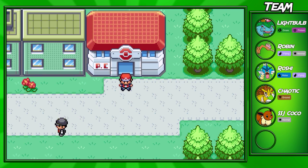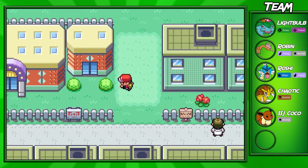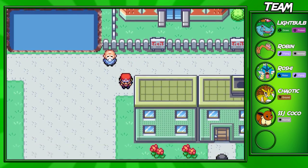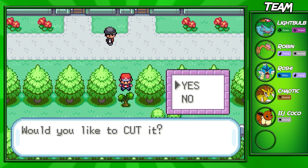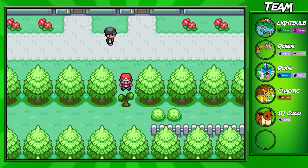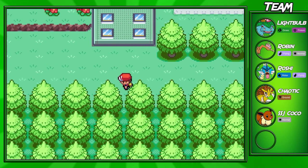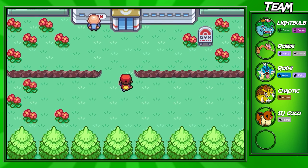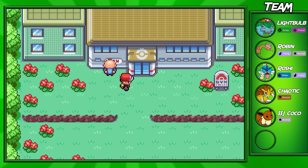Hey guys, welcome back to another Leaf Green walkthrough episode. In this part I'll be taking on the Celadon City gym and gym leader Erica. The gym is in the far left corner, but to get in you have to go to the far right corner and cut down a tree. It's a grass type gym, so watch out and bring lots of flying types. Stock up on lemonades or potions.